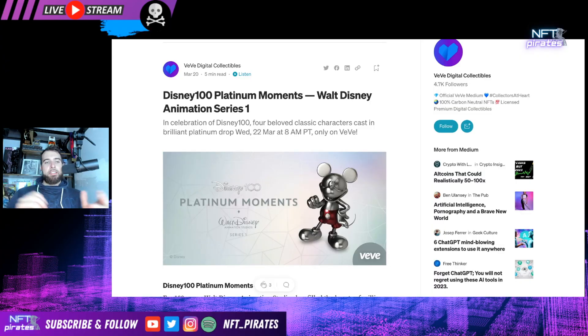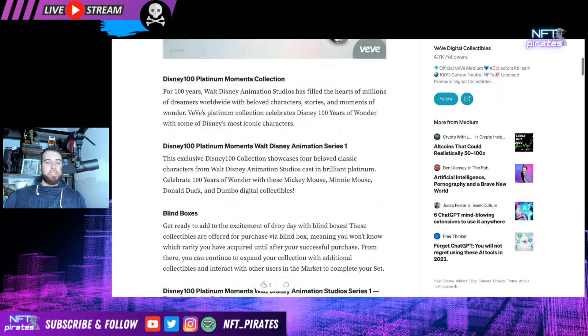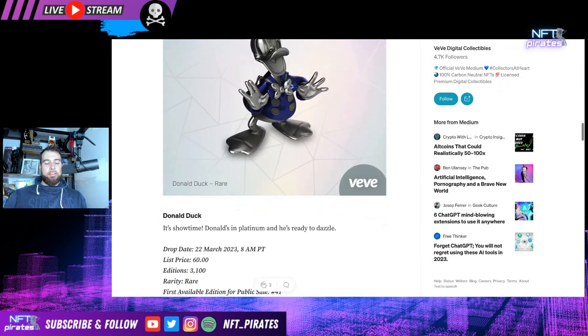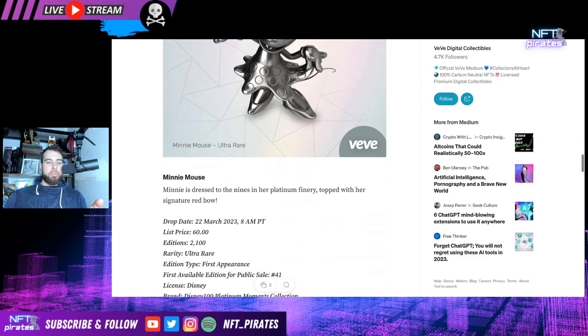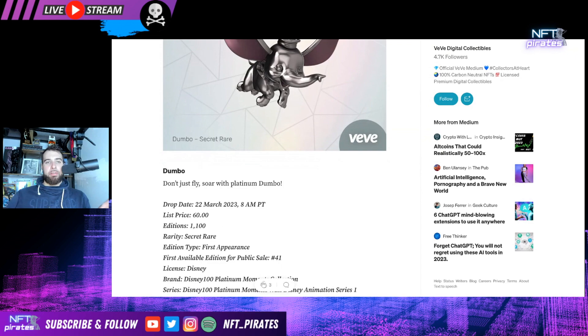Disney is going to be dropping the Disney 100 Platinum Moment series, which comprises of a Mickey Mouse, which is the uncommon at 4,100 editions at $60 list price. Donald Duck, which is the rare at 3,100 editions. Minnie Mouse, which is the ultra rare at 2,100 editions — also her first appearance as a collectible. And then Dumbo, another first appearance, 1,100 edition secret rare.